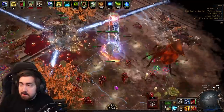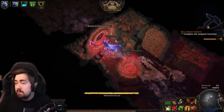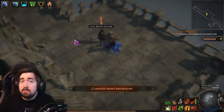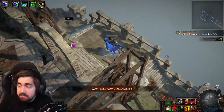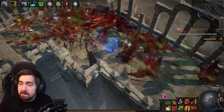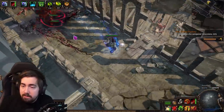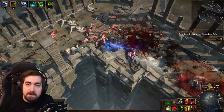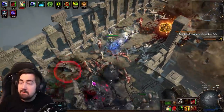For auras, we're using Skitterbots — that gives us more damage, shocks enemies, and chills them. You can also use Hypothermia with Skitterbots, which is cool. Arctic Armor gives less physical damage taken while stationary and makes us Freeze Immune, though sadly not Chill Immune, so you need to get that elsewhere. Grace gives a large amount of evasion since we are a dodge build. And then Herald of Agony for more poison chance and a bit of damage — there's an old quality Herald of Agony mentioned in the notes that will be even better.